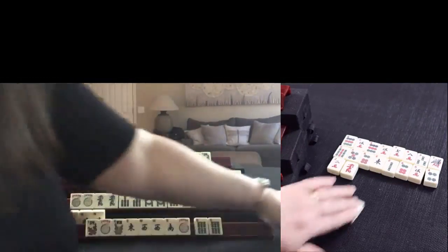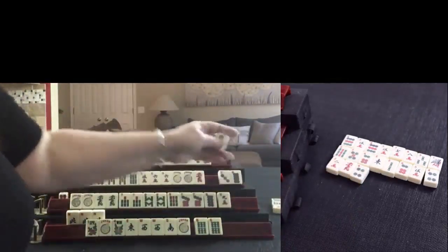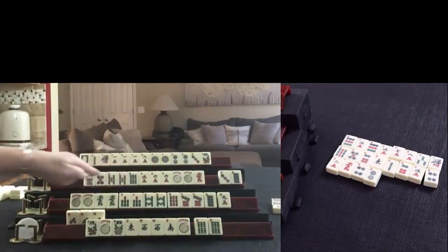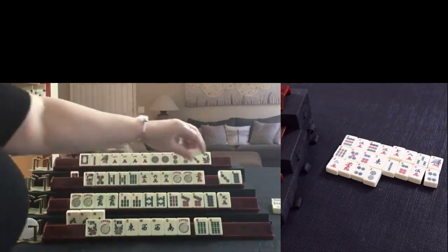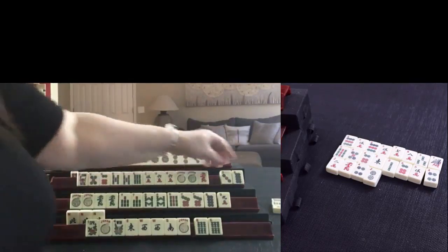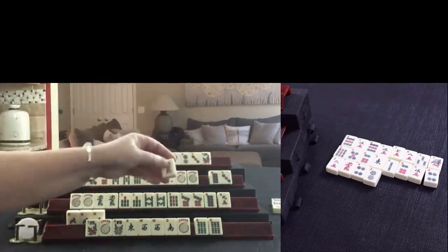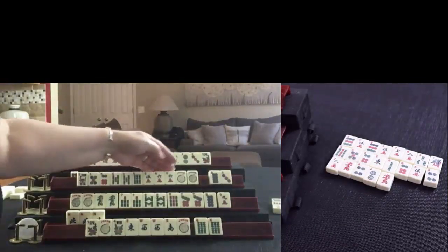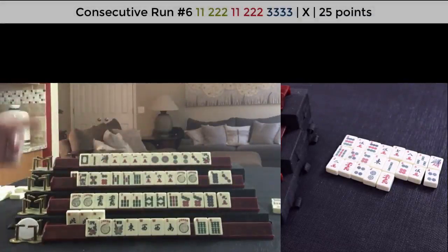Four-dot. Two-dot. We need some help in here. Four-dot is out; seven-dot is going to be best here. We got a six-dot, so we have a lot of five-six now. Red dragon was already discarded - let's discard that. We have five-six, five-six; if we can get seven-dots, we could play that sixth hand down.